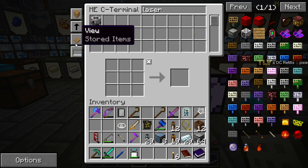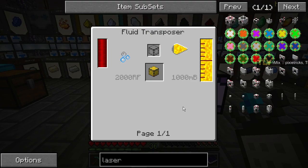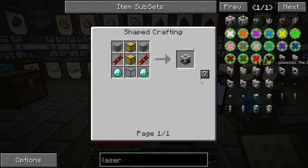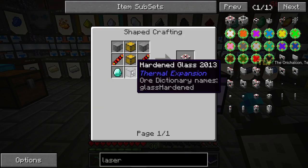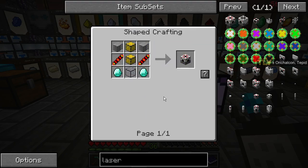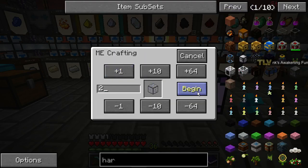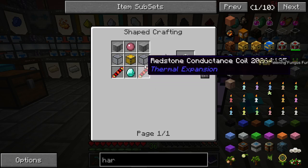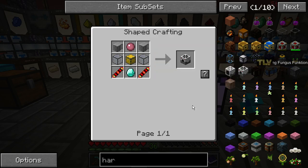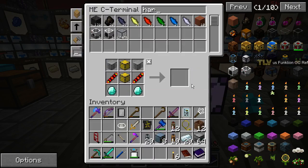Let's get back to the laser. We have these guys now. We need maybe four more laser drills. We need more hardened glass — let's request some hardened glass then. There's the drill pre-charger — it needs two for each, so that's 14 more. Okay, craft those up.